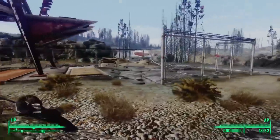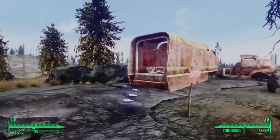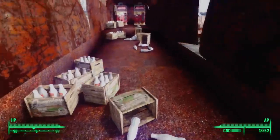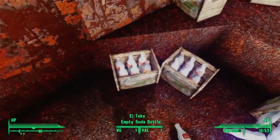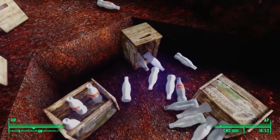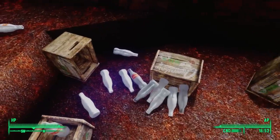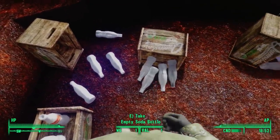Heading back out and continuing down the road, we see bottles of soda spilling out of a delivery truck. Hopping in, we see a lot of empty bottles, but we also find many completely full bottles of Nuka-Cola. If we go through each of these crates, we will walk away with six Nuka-Cola Quantums and over 30 bottles of Nuka-Cola. This is an important find if we are doing the Nuka-Cola challenge for Sierra Petrovita at the bottling plant.